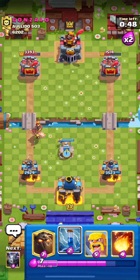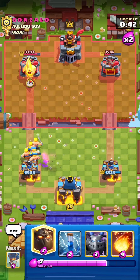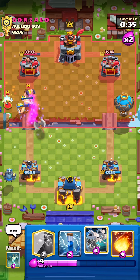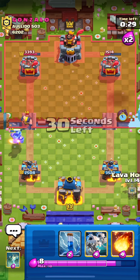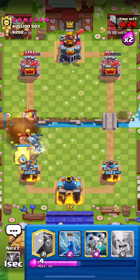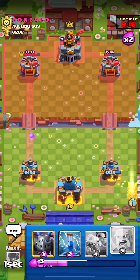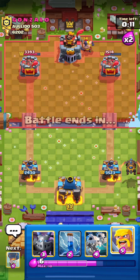Going Barbs to make sure we wrap up this Hog Rider — we did take a hit, unfortunate. Let's go Mega Minion and Balloon to force out the Rocket so he can't back up the Executioner. There we go — Executioner alone. Going with the Fireball and Tombstone to wrap up the Hog Rider. Executioner still on board but gone in a second — no XE hits. Got the Barbs ready for his next Hog.